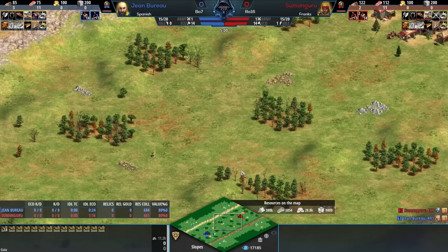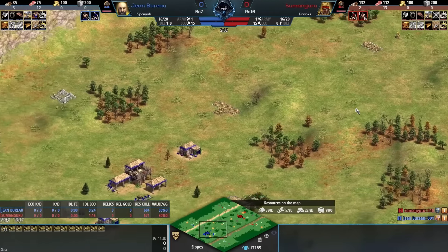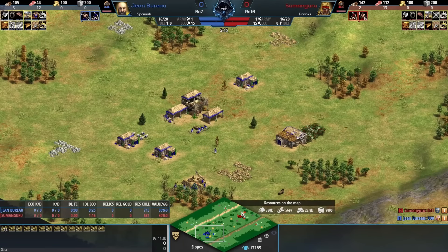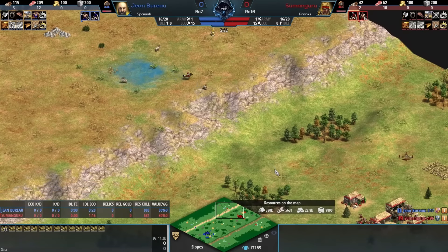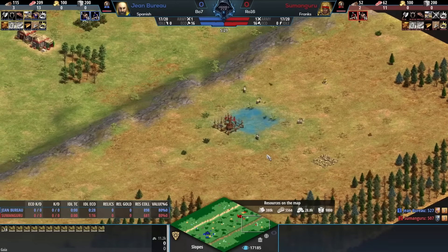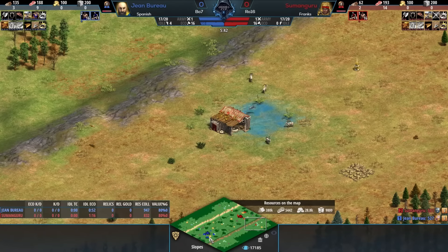Given how sparse the wood lines are, it feels so scary to try to just toss a mill up right by that deer and that fish. It feels like it makes sense, if you're Sumanguru, to pick Franks on this map - they have the mobility of the cavalry, they have that early map control, maybe you want to transition straight into controlling that high ground right away. But in the series we saw this morning, both players did a pretty tight low-ground wall instead of trying to do this, and look - Sumanguru going straight for the fish.